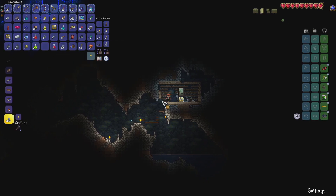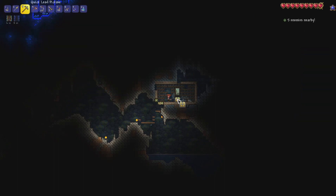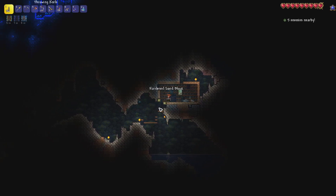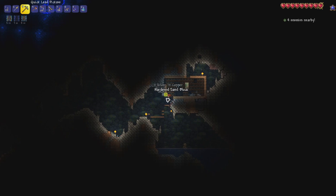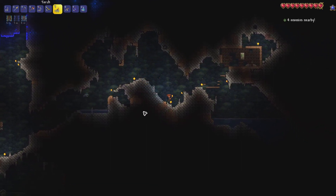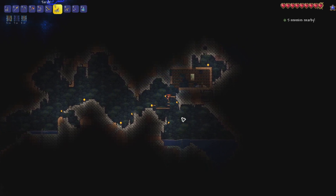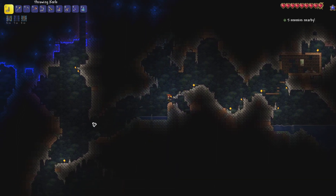Another pair of hermes boots - probably not as good as what we currently have. Let's barricade this so the bat can't get in. We've got three spelunker potions - whether or not we use all of them now, we've got to be careful. We're going to want to use them when we go into the underground desert and the underground jungle specifically, so let's not burn through all of them here.